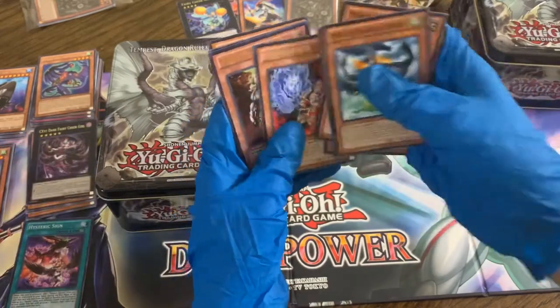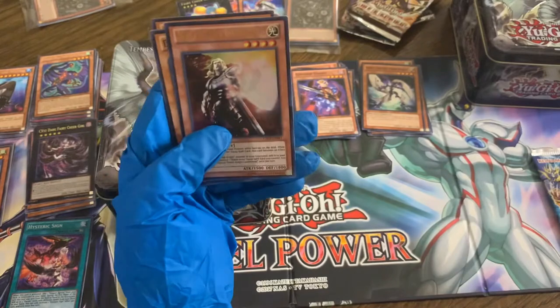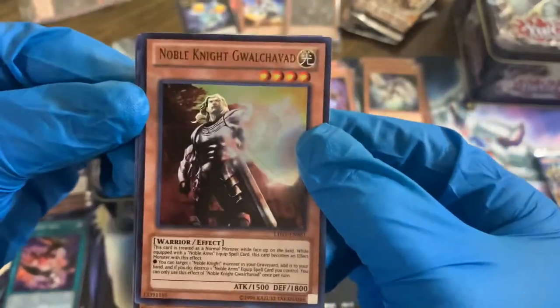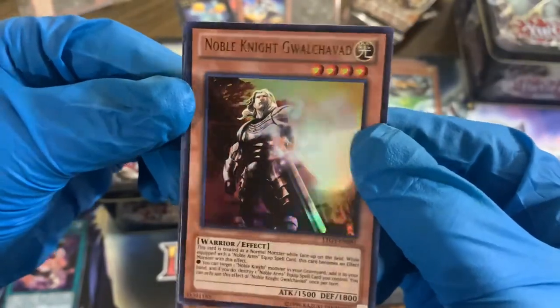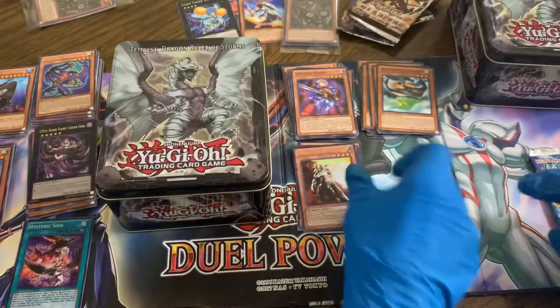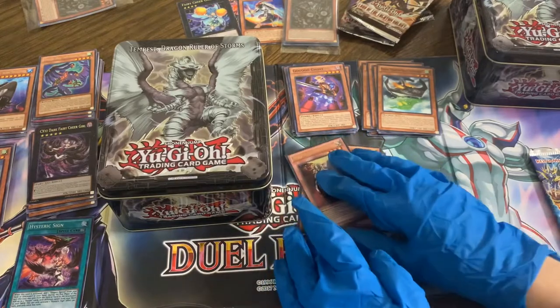Brotherhood of the Fire Fist Rhino — oh, Noble Knight, ultra rare! There we go guys — Noble Knight Gwalchavad, maybe. Sick looking card. I don't know if that's a big value card but it's a really good looking card. Good job — she is definitely winning this one. Let's go ahead and move on to the Number Hunters.